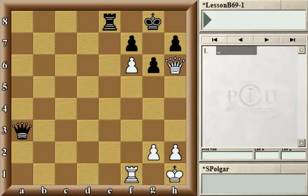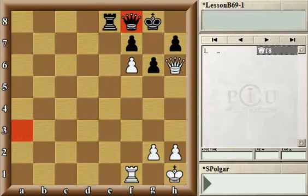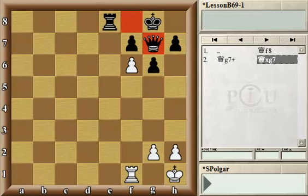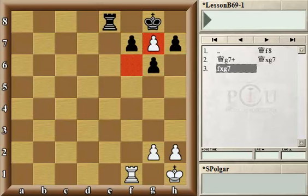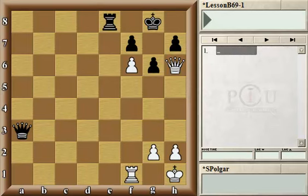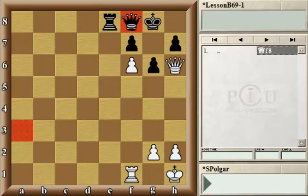The simple defensive move is queen to f8. Now if the white queen moves to g7 to check the black king, the black queen will capture it, and after the pawn captures, it was a trade of queens — and black would even win a pawn. Of course, after queen f8, white is not forced to move to g7 and can either trade queens right away on f8 or retreat the queen. The game goes on, but the checkmate threat is over.